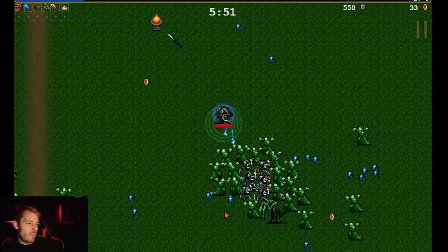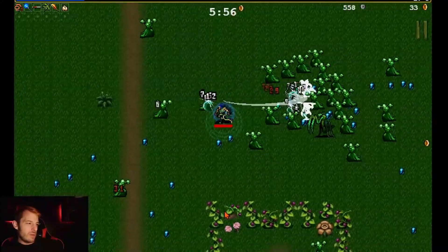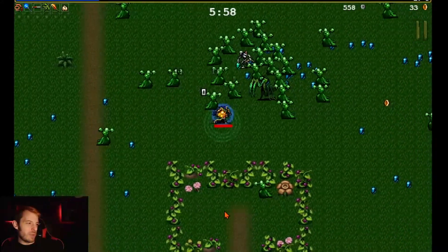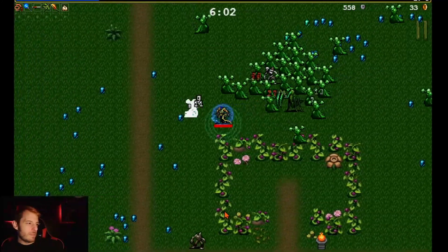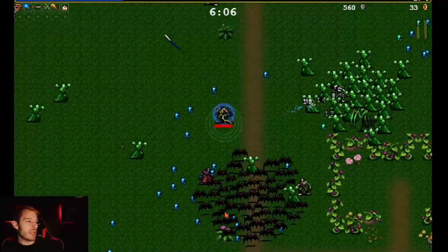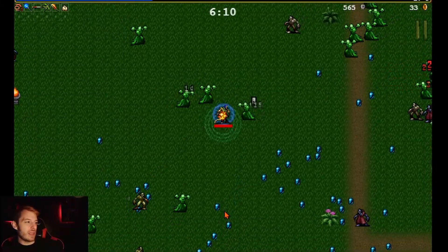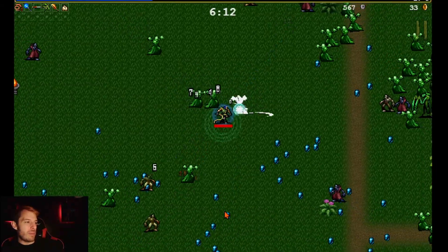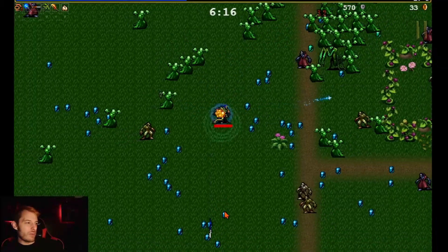The only thing about the whip is it's only good left to right, so you want to get below enemies and let it do its thing. We can't get Santa Water now because all our weapon slots are full — that's the roguelike element coming in. My weapons are full so no more weapons can be added.